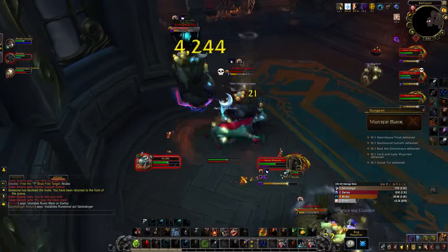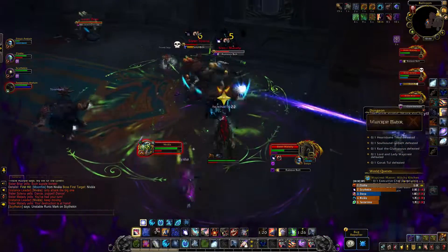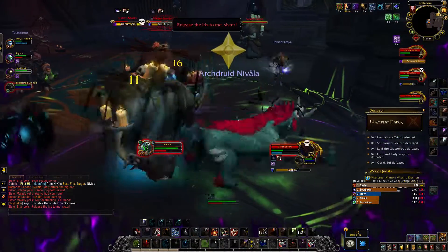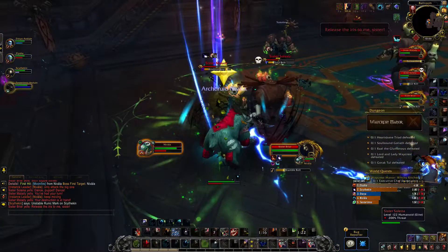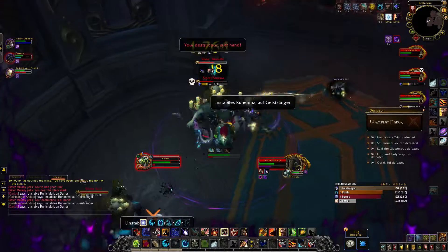Interrupt Ruinous Bolt. Everyone look out for a purple circle surrounding a party member and stay out of it. If this debuff expires or is dispelled, it will do heavy damage to anyone within the circle — so healers, make sure not to dispel this debuff unless the player is by themselves.